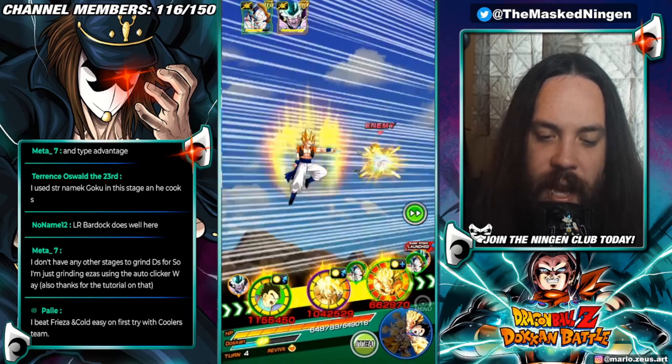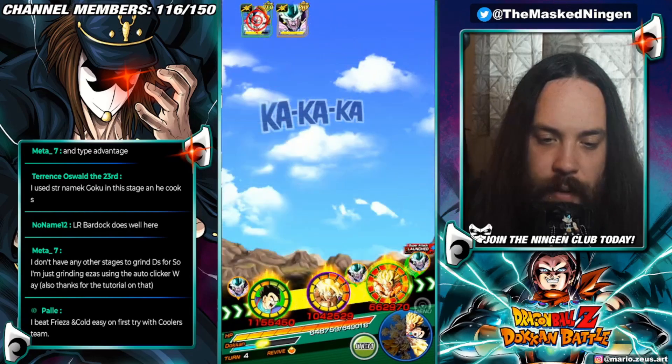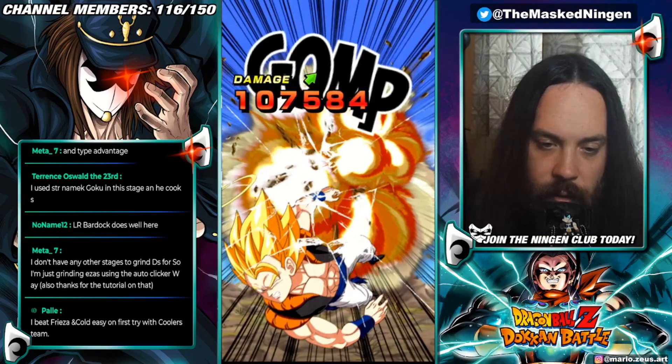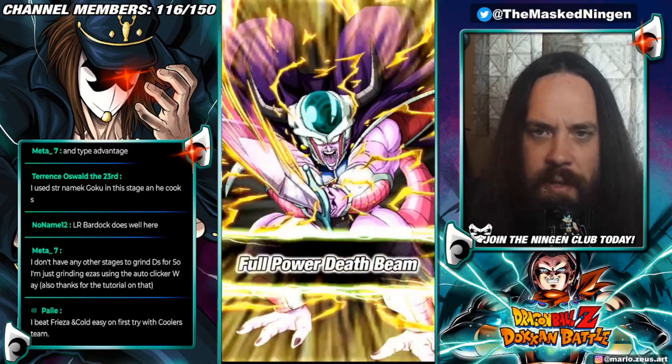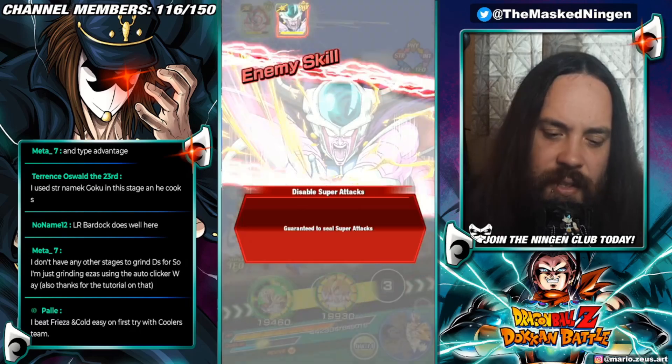We're going to get the additional normal attack from the passive as well, which is not great. We take double digits from the normals. Freeza's super does about 100k. King Cold does about the same — that's not too bad.